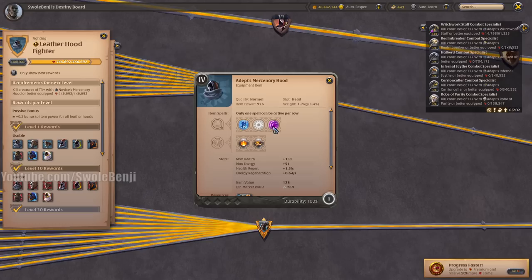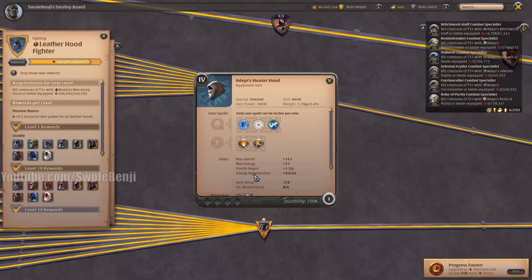Let's get to leather helmets. The Mercenary Hood is used for cleansing — that's really about it. Howl is a really terrible spell, don't bother. It's also one of the cheaper helmets because it's so useless.